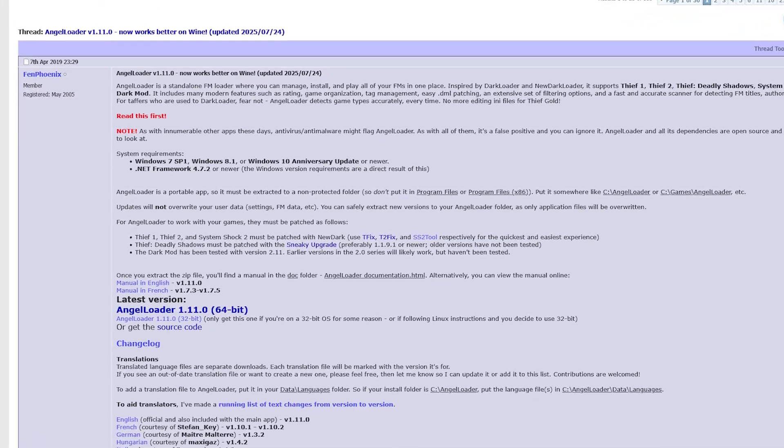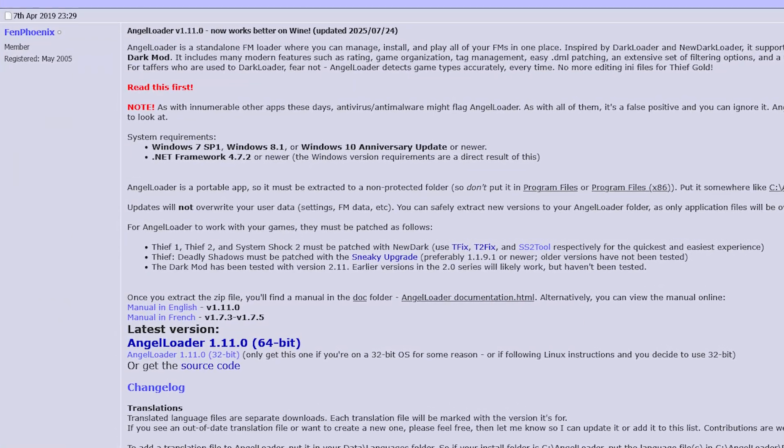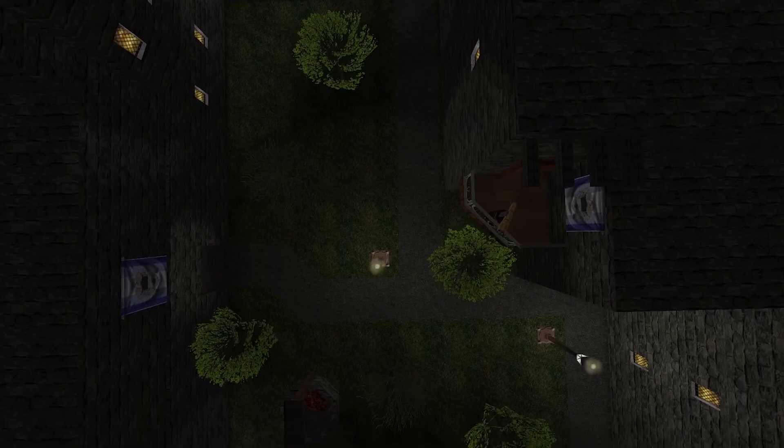While this will get you FM ready, I suggest you also check out Angel Loader by Fenn Phoenix to replace FM Cell. It's a little bit more robust, organized, and importantly, easy to install. It'll be included in the links in the description.